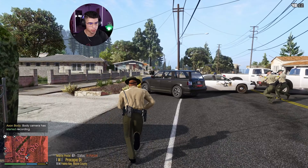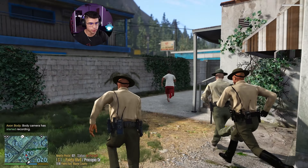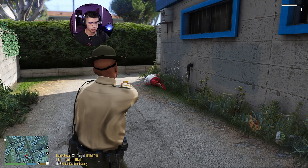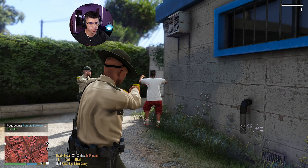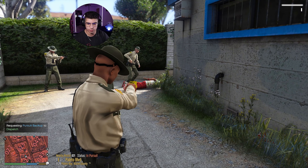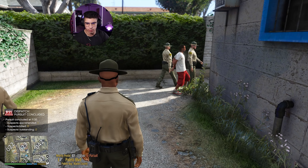Show me your hands! Stop running, bro - you're going to get tased. You ain't jumping. No way he's getting away. Stop running. Dispatch, station deployed. Don't move - show me your hands. Get on the ground. Nice try, man. Nice try. Yeah, we got him! He really tried running from that. Did he not see how many units were out there? He's blind.